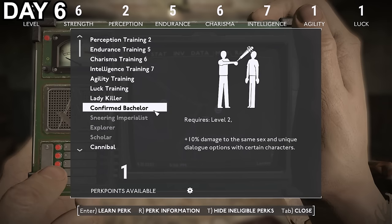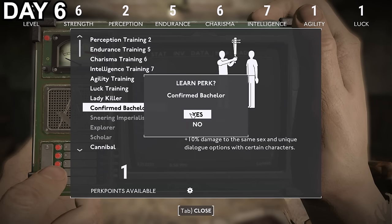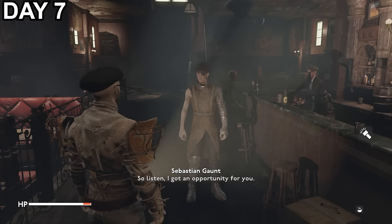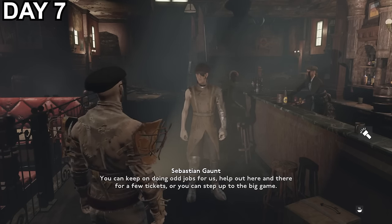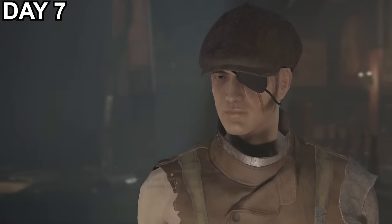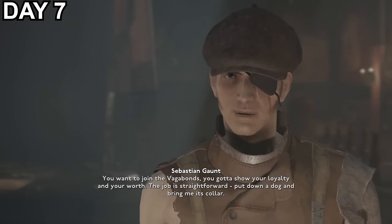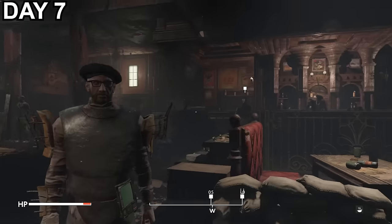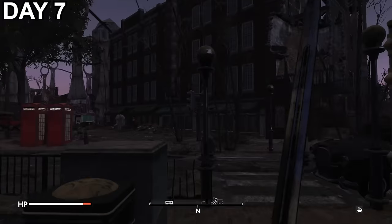I pick up Confirmed Bachelor for 10% extra damage against the more common male enemies I'm encountering. Day 7, and after returning to the Vagabond headquarters, they're impressed and invite me to join the gang — a handy way to explore and level, so I accept. But there's a catch: I need to prove myself by killing a high-ranking Syndicate member and bringing proof. Luckily the gang give me some help with a bunch of stimpaks and a fancy chestplate from a suit of armour. Now just to head back to Millwall and find my target.